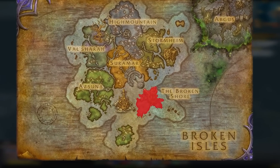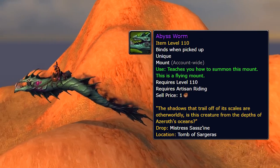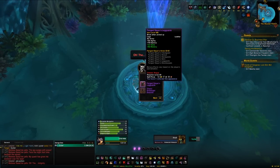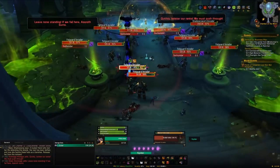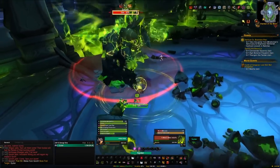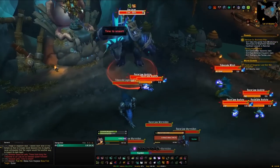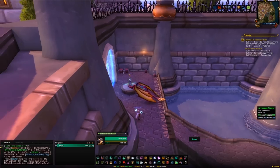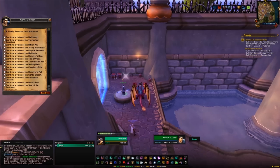The next stop is the Broken Shore, where we're getting one mount: the Abyss Worm. This mount comes from the raid Tomb of Sargeras, from the boss Mistress Sassz'ine on around a 2% drop chance. You can do this on LFR, normal, heroic, or mythic — as it's a raid you only get one chance per week per character per difficulty, so up to three chances per character per week. To access the LFR version, head to Dalaran and select the Gates of Hell wing — you'll need to kill two bosses to reach Mistress Sassz'ine.